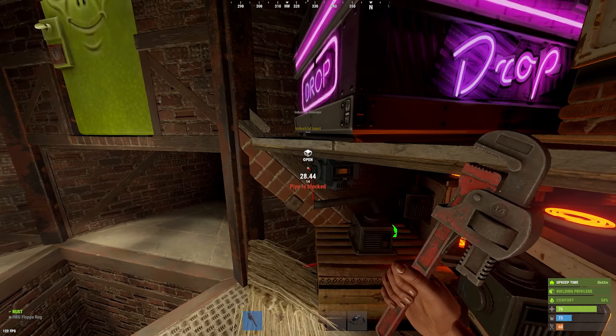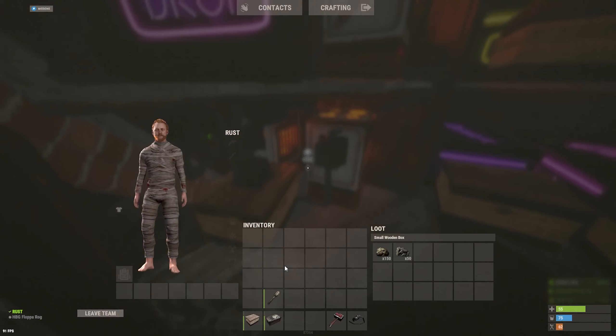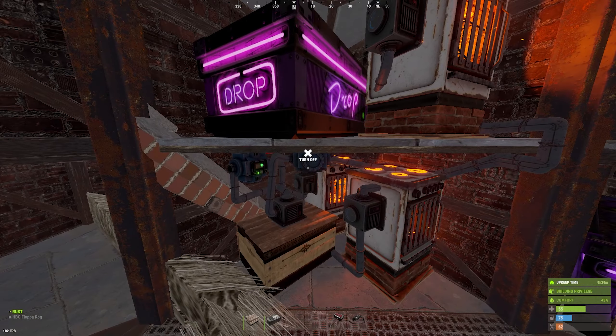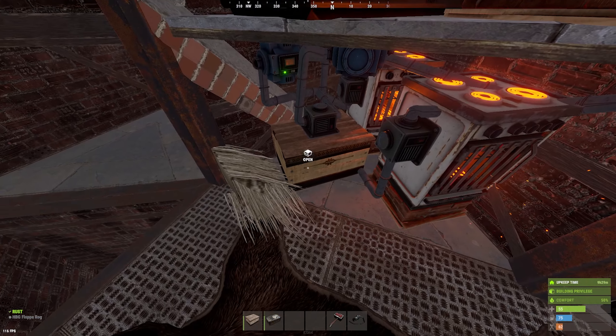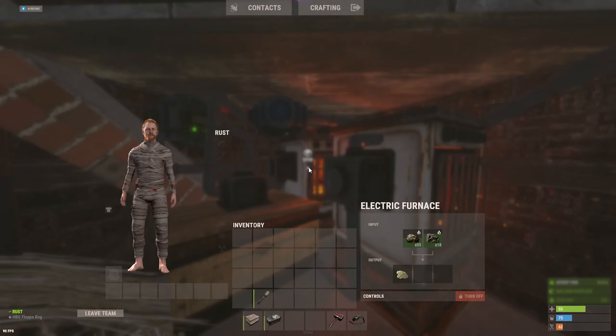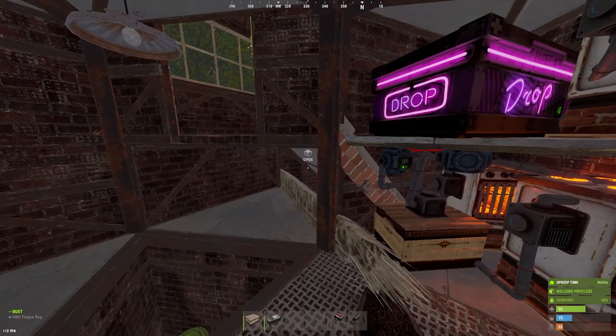Okay, I think I'm done with electricity for now. Let's test something out quickly. If we put ore in there, it should go through two or three furnaces. Okay, it's moving - and then it should move back with this conveyor. And it is - oh my word, it's working perfectly. Let's go!